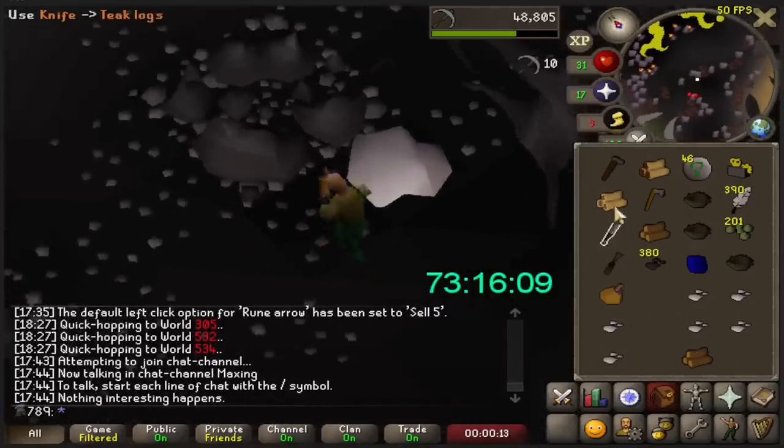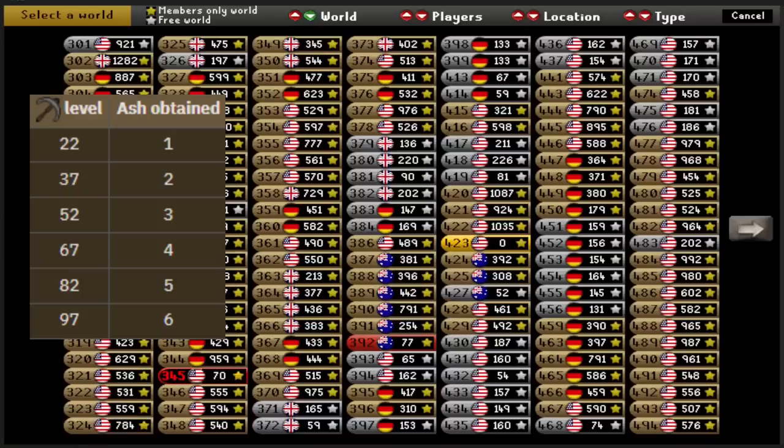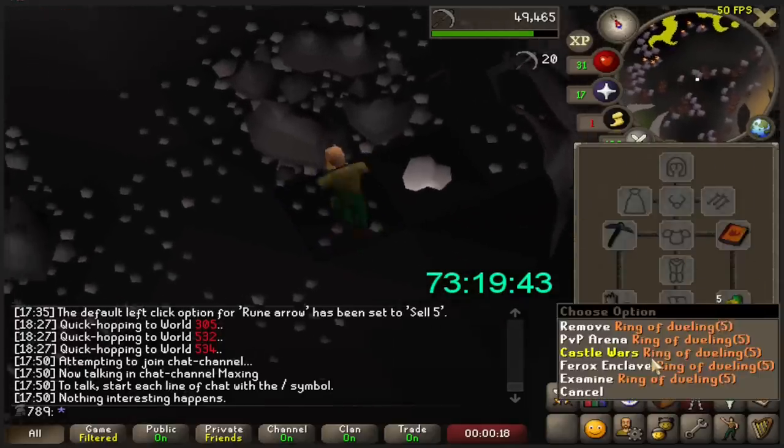I don't want to do too much ash at this exact moment, because I'm still low Mining and the amount of ash you get scales with higher levels. So for now I will stop at just over 500 ash banked.